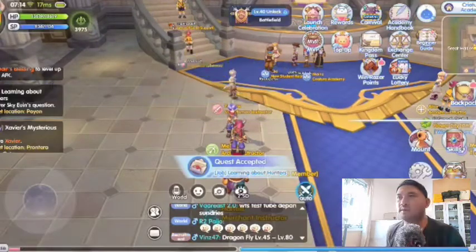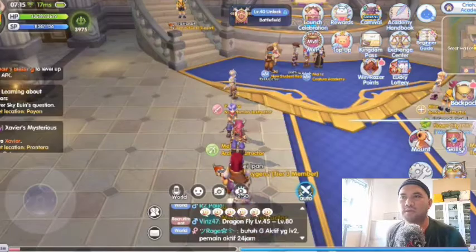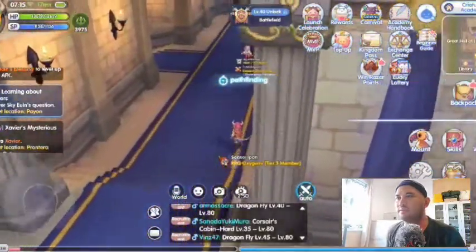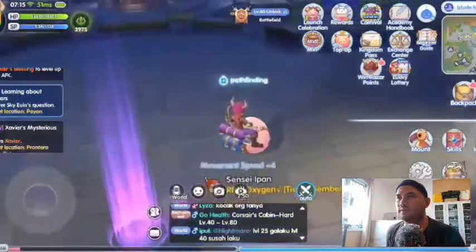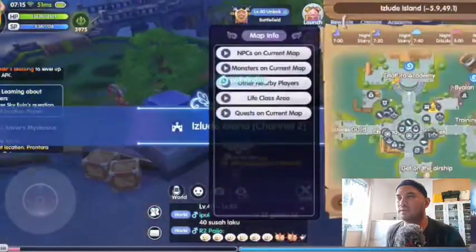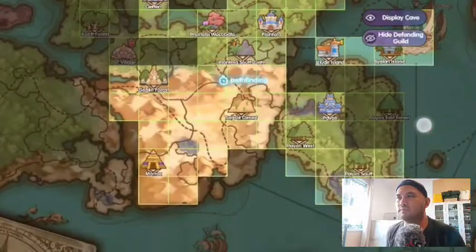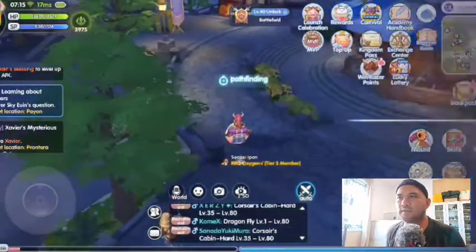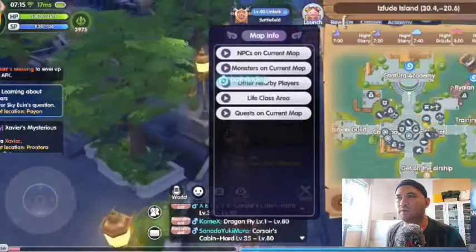After you finish talking with Melbourne, you must go to Payon to meet Sky Eoin. Go to Kavra again and do a teleport to Payon.